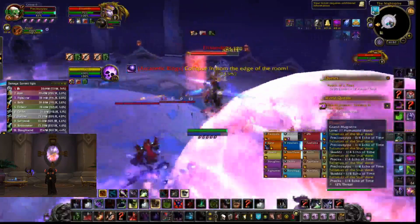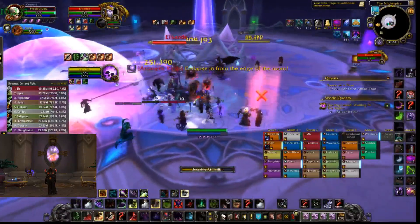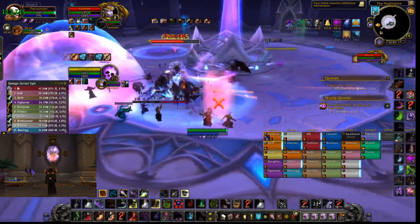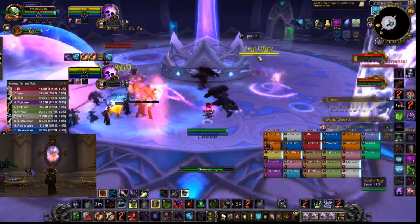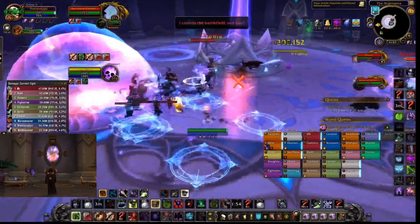On Elisande, in the first phase — there are three phases on this boss fight — there are going to be two adds that spawn. There's going to be a pink and a blue add, and when they die, they drop these circles on the ground, one pink and one blue. When you run into the pink one, you're going to get a cast speed increase, and when you run into the blue one, you're going to get a cast speed decrease.